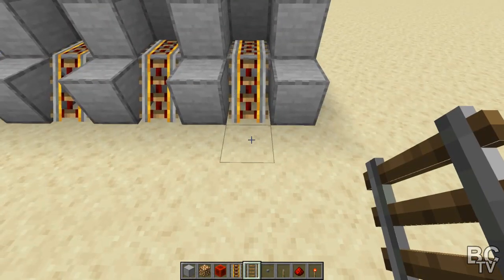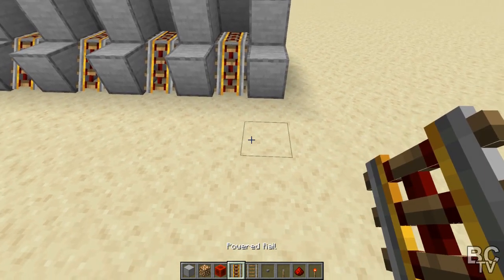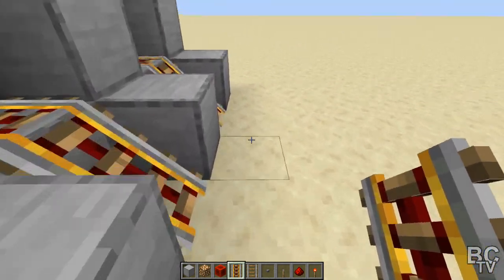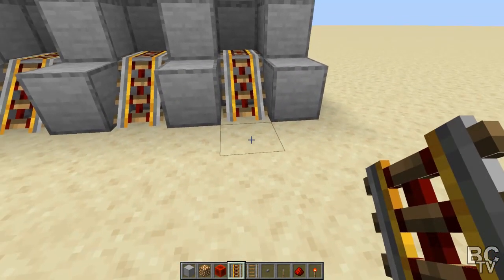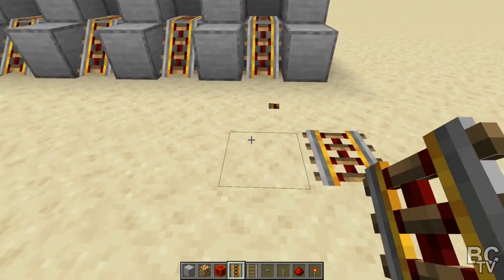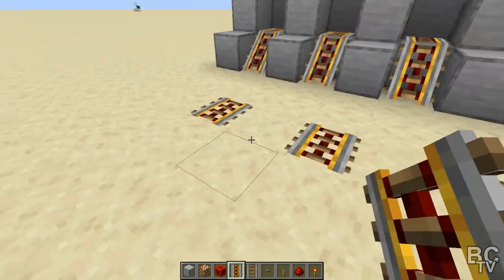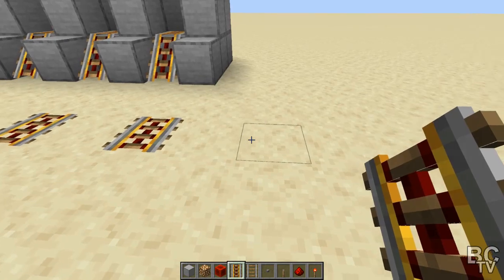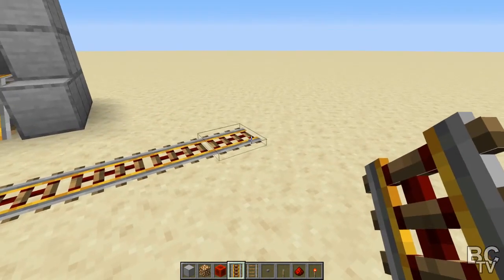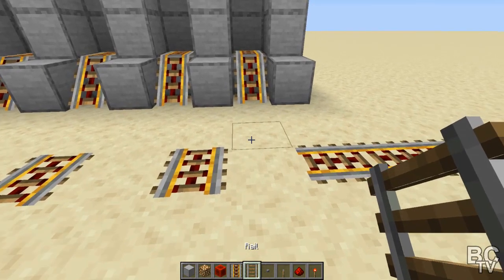An easy way to get them out — this part doesn't really have anything to do with the build, but the easiest way is you don't want to put a rail line straight next to where these guys are because they can bump the other ones. You want to come out a couple of spots. I'm going to put the rails this way — the powered rails — and then extend them in the direction I want the villagers to go when I'm moving or removing them.